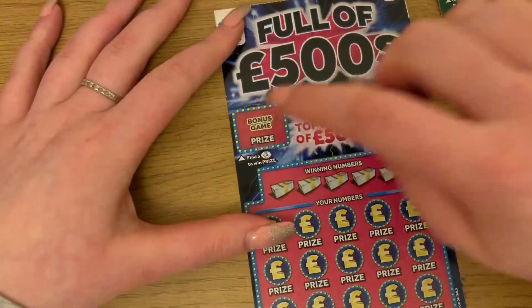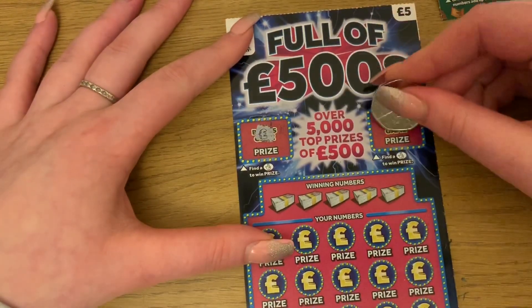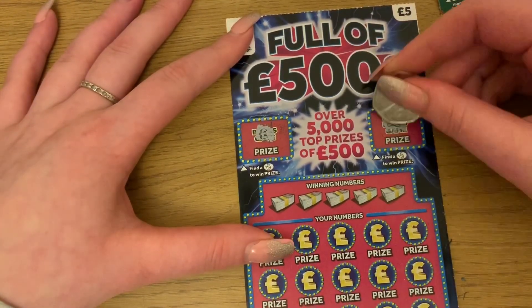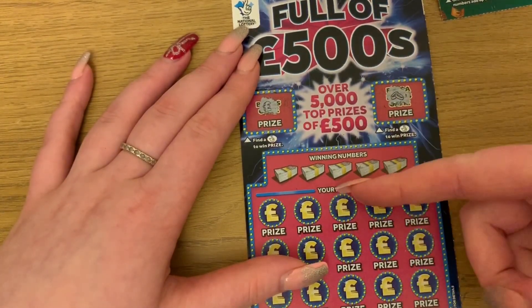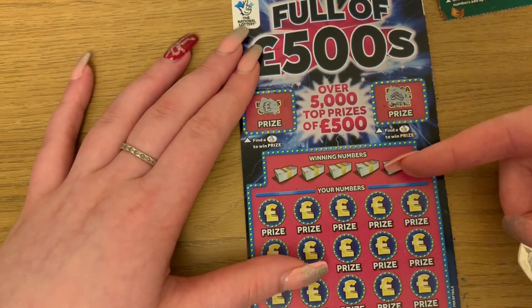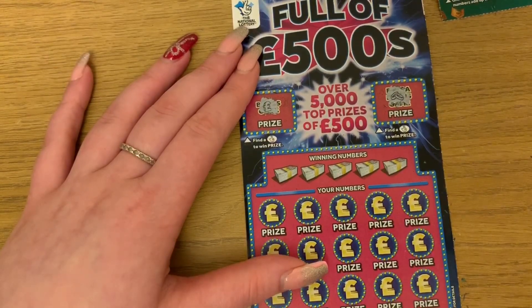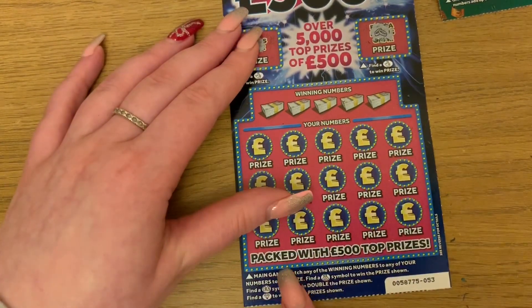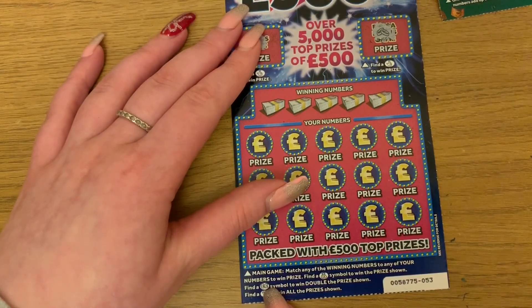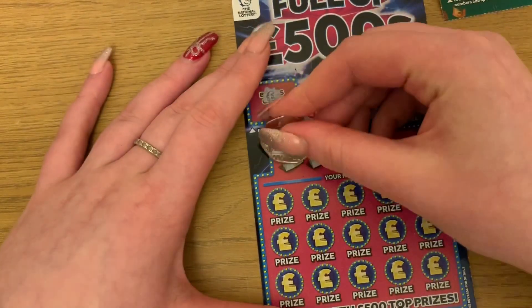The next one — we need to find lucky fingers in either of the bonus map games. The pound and rings. Then we need to match our numbers to the winning numbers. Also you need to find a money bag or two pound signs to double the prize shown, or a diamond to win all of the prizes, which would be very nice.